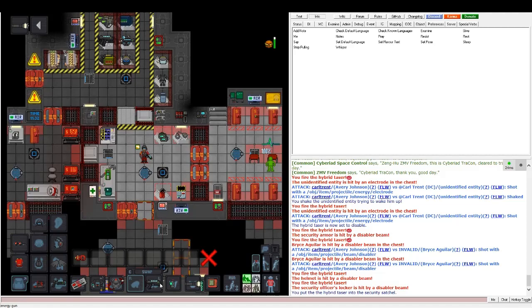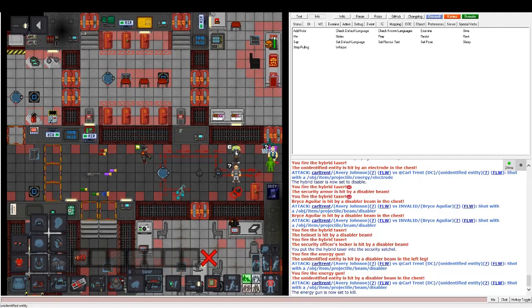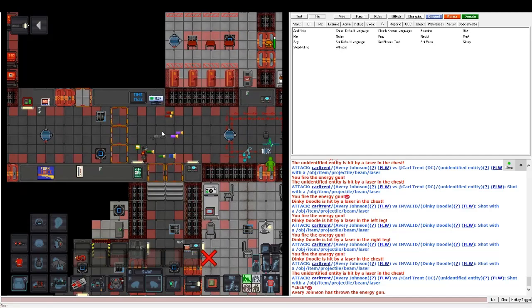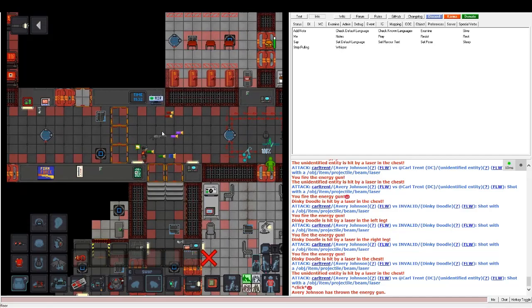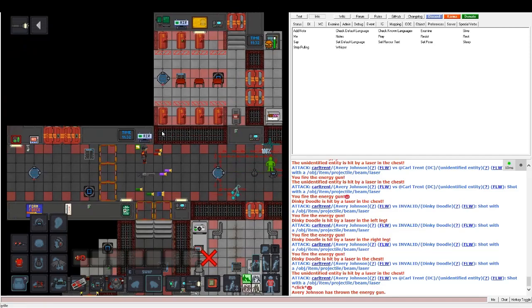The energy gun has a blue disable mode — which we saw before — but also has a red mode that fires a laser and does damage. You can kill someone with this, making it essentially a lethal gun. If the station is code red or code blue and something major is happening, the warden or security might allow you to take it. It's a good lethal weapon if you're being attacked.